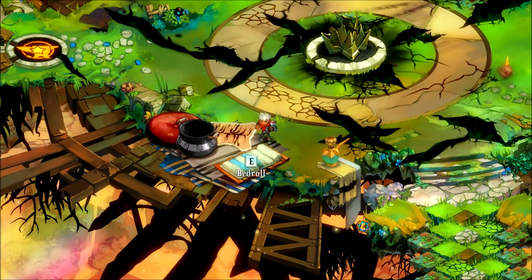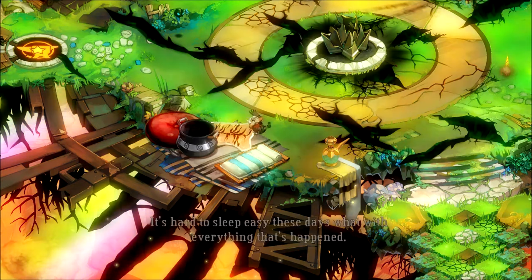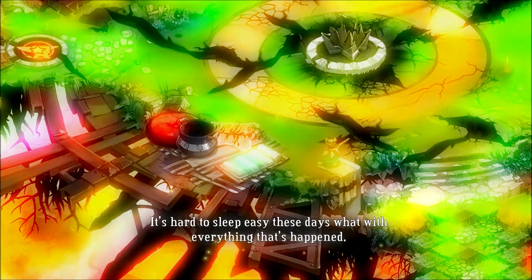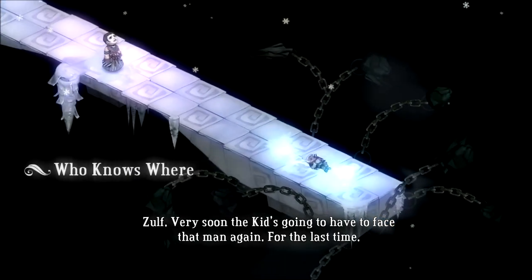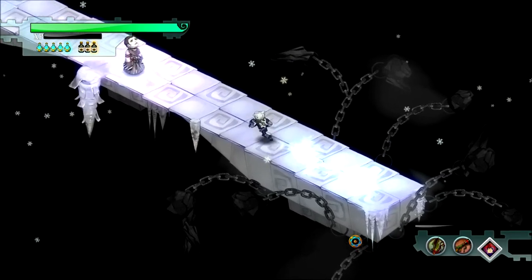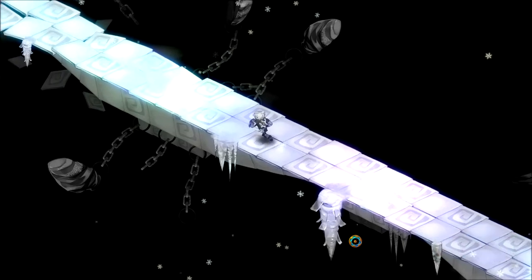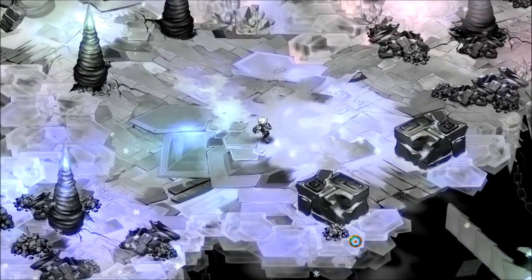So what we're going to do today: let's head to Who Knows Where — the Bedroll. This is supposed to spawn right before the final stretch, I think, for the last two levels. Let's go ahead and go in there. The narrator: 'It's hard to sleep easy these days, what with everything that's happened.' Very soon the Kid's gonna have to face that man again for the last time. It's like Schrödinger's Zulf — either he's dead or I take him along.